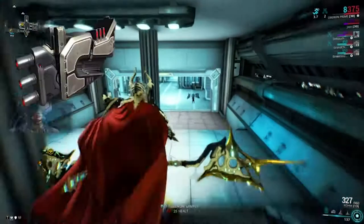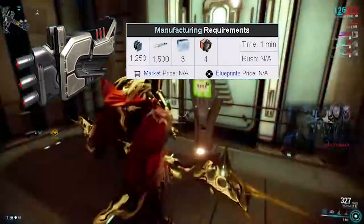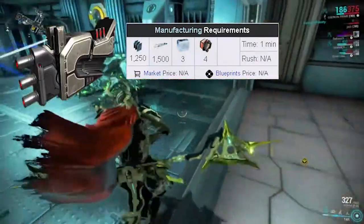Step 1: You will receive the Razorback Cypher. You will need 4 cryptographic ALUs, 1500 Polymer, and 3 Gallium, which you should already have.